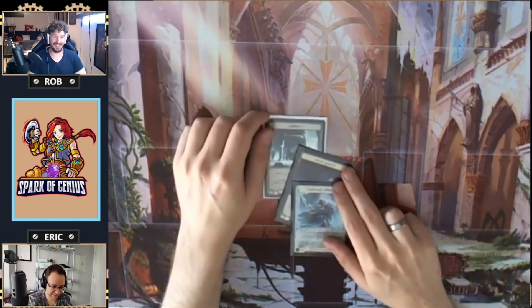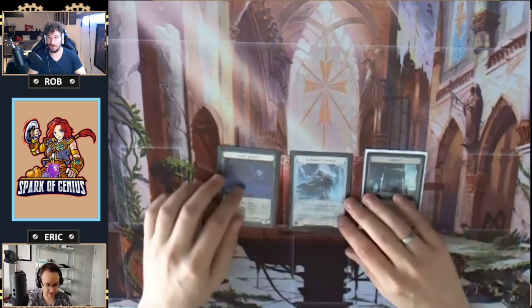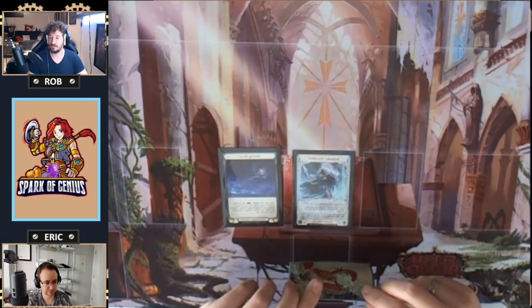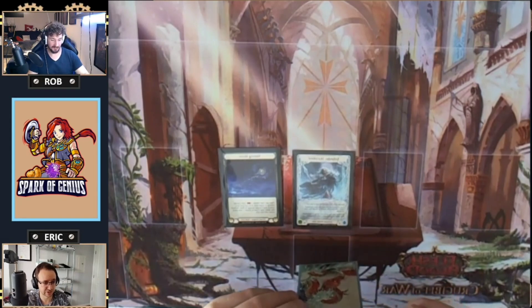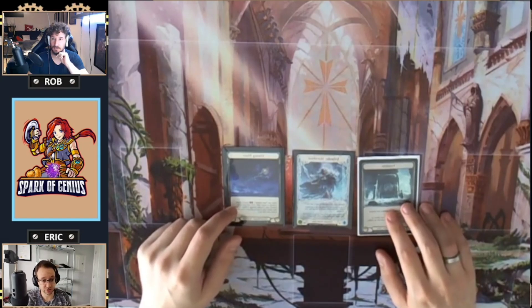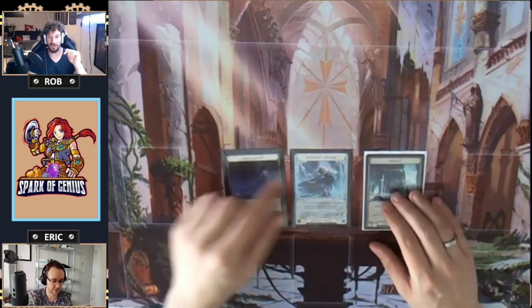Eric has been playing Icelander for a fair amount of time — mainly in Blitz but increasingly in Classic Constructed. This list is version 3, available in the description. The Battle Hardened list from Columbus has also come out, and while the lists aren't the same, they're not drastically different, which suggests they're on the right track. Eric will be pointing out the differences during the video.